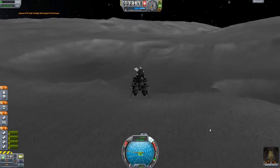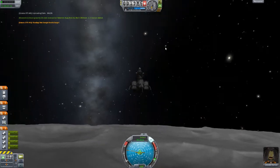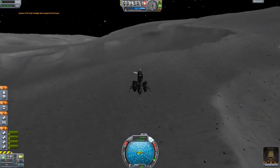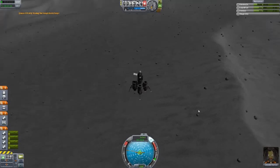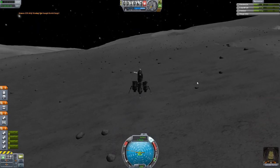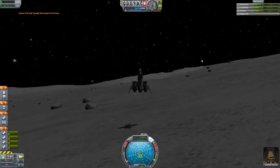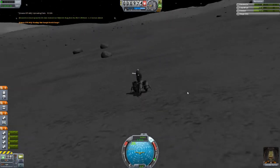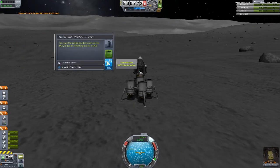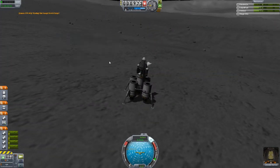I'm just going to keep burning retrograde and sort of down a bit, because I'm quite happy to keep going down. I'd prefer to have my velocity pointing straight down. Just coming in down for our second landing on the moon. Jeb's looking a bit creepy actually — I'm kind of wishing I didn't look at him. But he's happy, he's smiling. We just need to very, very gently bring ourselves down onto the surface of the moon. We slowed down to just 10 meters a second or so. I'm going to slow ourselves down a little bit more. We've landed again, and I'm going to reset this.